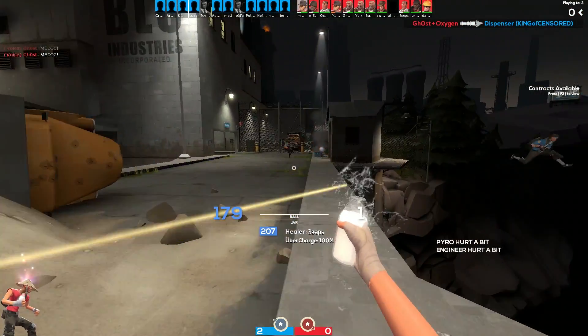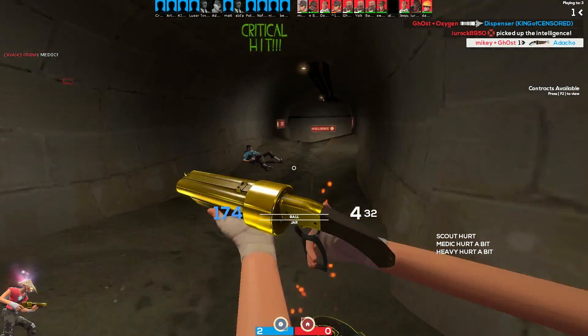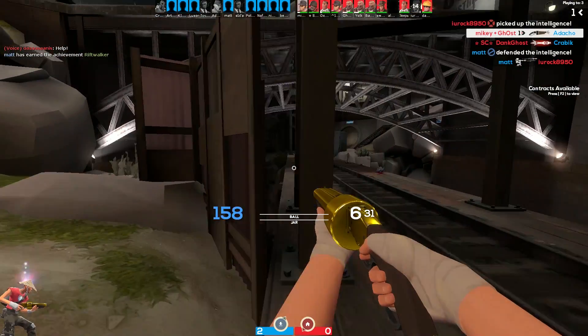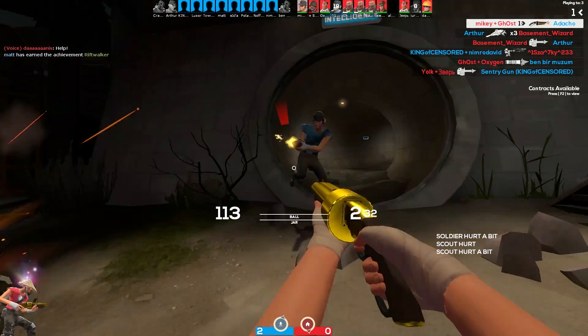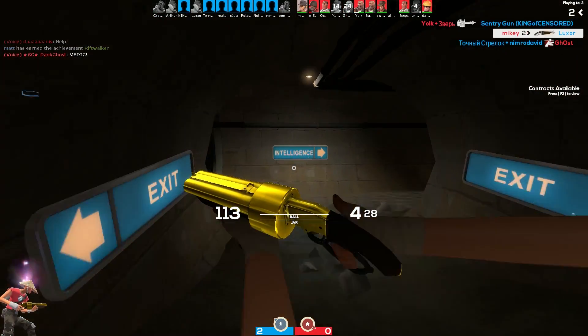Another good time to use it is if you see an enemy Pyro set all of your friends on fire — you make them all huddle up, throw the milk at them, and you extinguish all of them. It's very cool. Your team will probably thank you — or at least they'll stop being on fire and angrier.